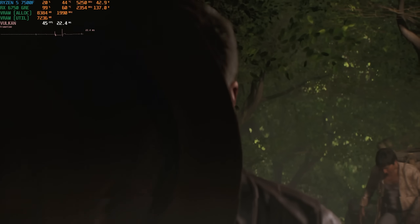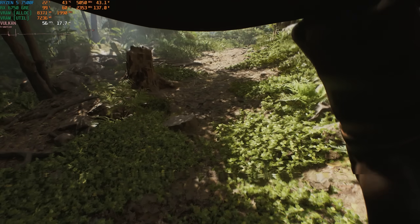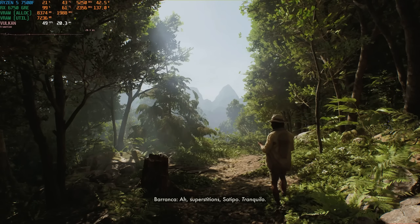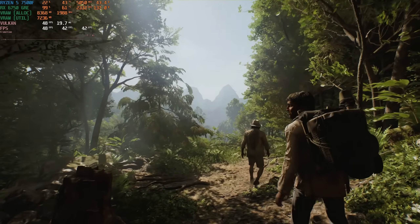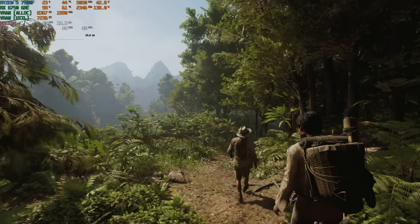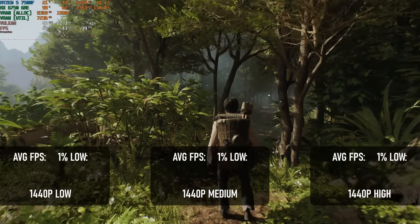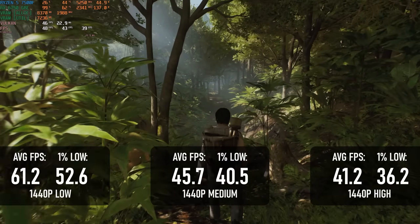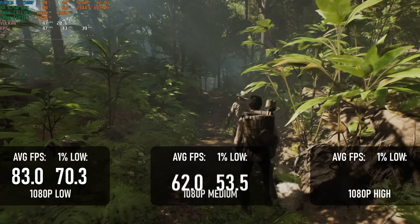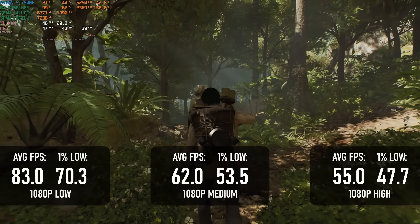Indiana Jones and the Great Circle is a late addition to the test line-up, and while not as demanding as the last three games, it needs a lot of VRAM. Thankfully the GRE's 10GB means it can comfortably run the game at low or medium settings, however a warning appears at the high preset with no reactive VRAM meter to indicate how bad it is. At 1440p, only low holds onto a 60fps average, with high falling to just over 40fps. At 1080p, medium stays around 60, with high still functioning but falling below 60 — and it's entirely possible it won't hold up so well throughout the rest of the game.